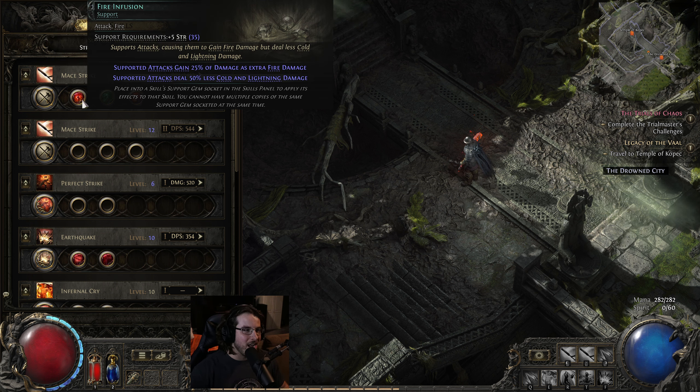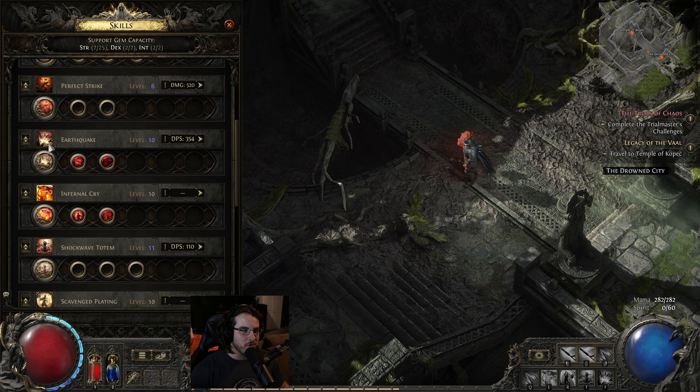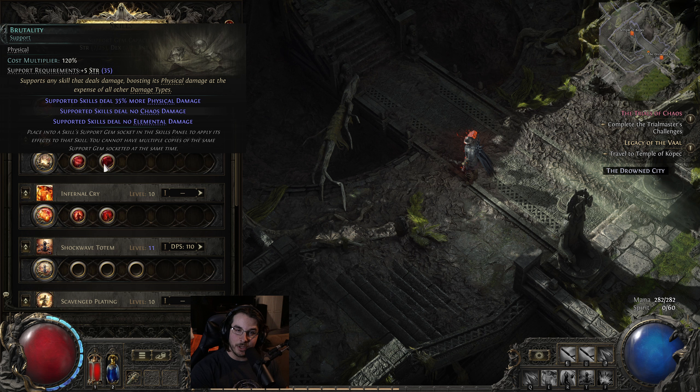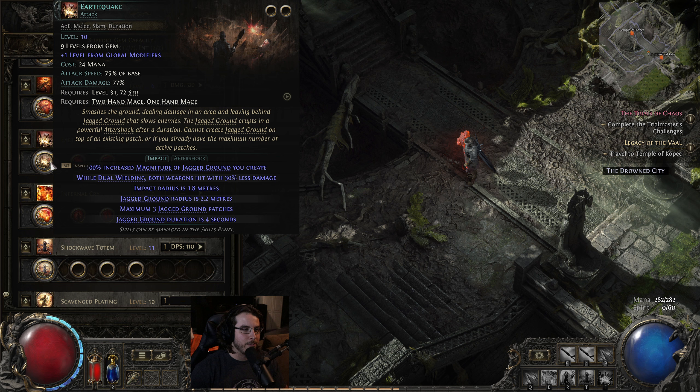For recommended links, I would start with fire infusion as your first link — it gives you 25% extra damage. You can also go brutality if you want, but I would take fire infusion first because that would allow you to then get earthquake as your secondary, and then you can hop in lacerate, which gives you 30% chance to inflict bleeding. And if you take bleeding on earthquake, you would then want to use brutality with it as well for the 35% more physical damage, which also applies to the bleed should earthquake proc a bleed.